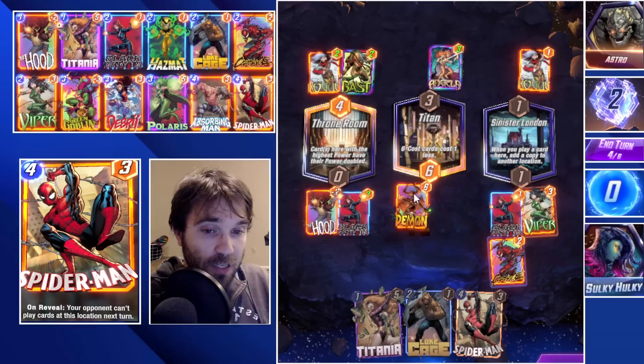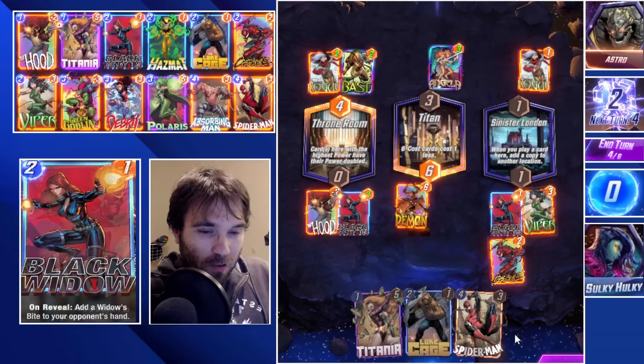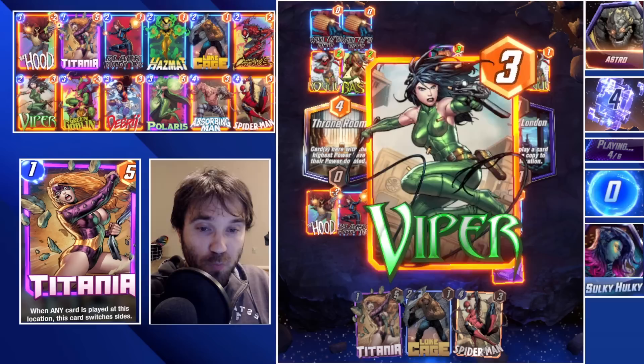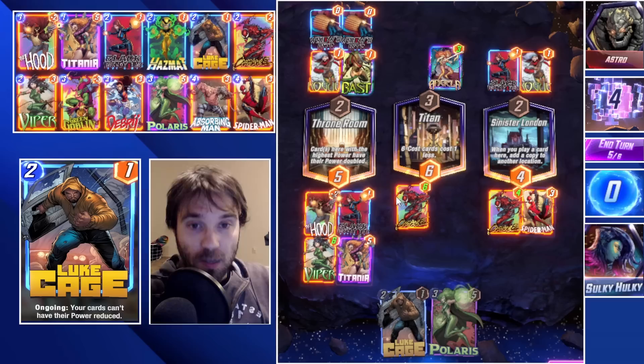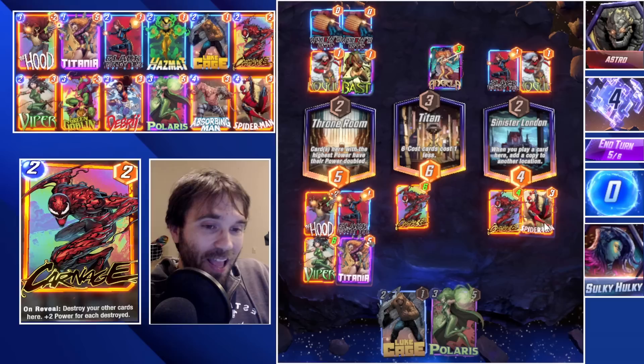They use a double Rogue. We now have a double Viper that we can send them something with. The only issue is it might send them the Demon here, but honestly as long as it blocks their board I'm okay with it. They use both Widow's Bites in the Throne Room, so that one is now capped out. Our Viper sends them Black Widow here, giving us the lead in the Throne Room. If we block the Throne Room and force our Spider-Man into their only two remaining lanes, that will stop them from doing a last turn Silver Surfer.